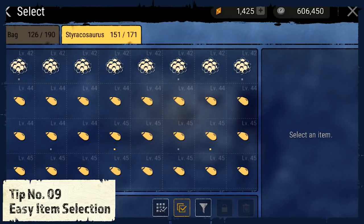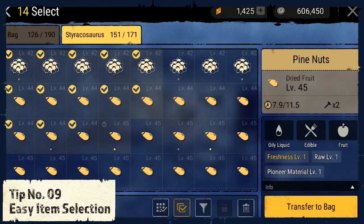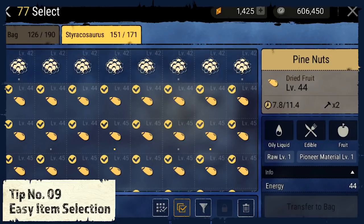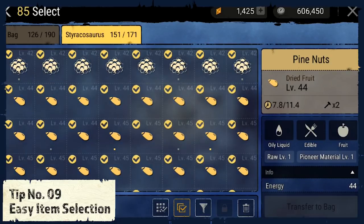Tip number 9: Easy item selection. If you want to select a lot of items in your bag, or even the same item several times, there is a way to make this easier. You can either slide over the items you want to select without tapping every single item, or you can tap and hold a specific item and all other items in your bag that are the same kind will be selected.